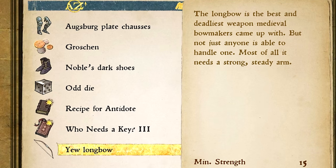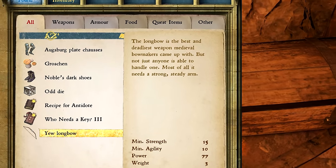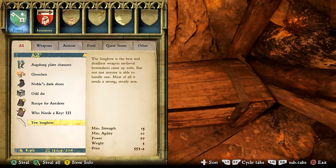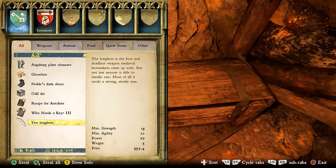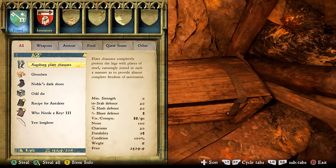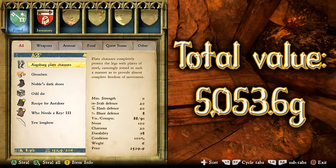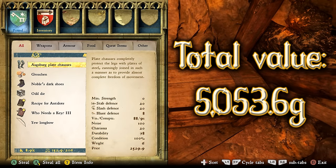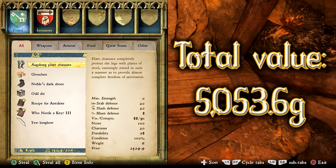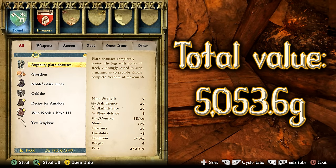You will need a minimum strength of 15 and a minimum agility of 10, so it is a pretty end-game bow. But once you get there, here it is — the best bow in the game. In total value, treasure chest number 1 will have 5,053.6 Groshens worth of stuff in it. Not bad at all, and you can come here whenever to get this.